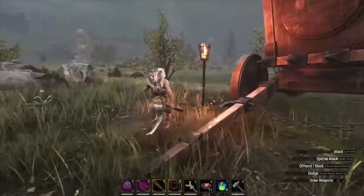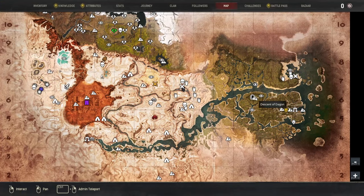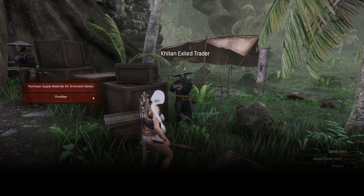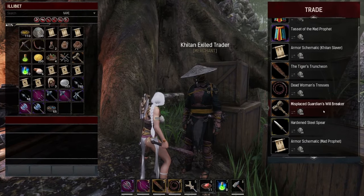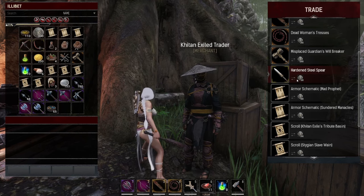There are a couple over in the jungle, one by the Descent of Dagon, where we used to get the Belpeptus Bracer. We can buy the Tassets, which we haven't seen yet, and a spear. It's fairly easy to get up to 100 ancient obelisks.